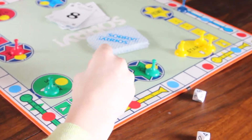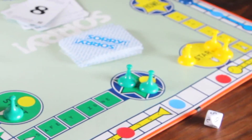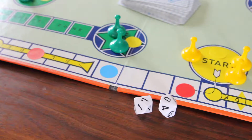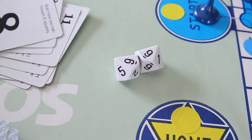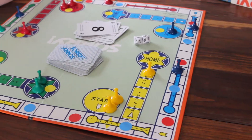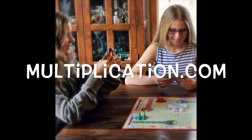When the player enters the home area, the yellow sticker means they also need to roll the dice and multiply the two numbers correctly within 10 seconds. If the problem is not answered correctly, the game piece is moved back one space and the player can try again on their next turn. Download our complete game rules for Times Table Sorry by visiting our website at multiplication.com.